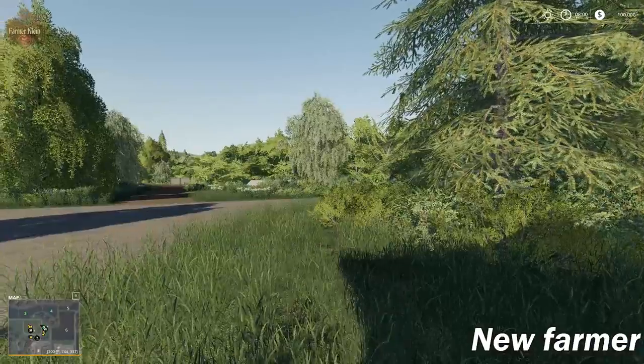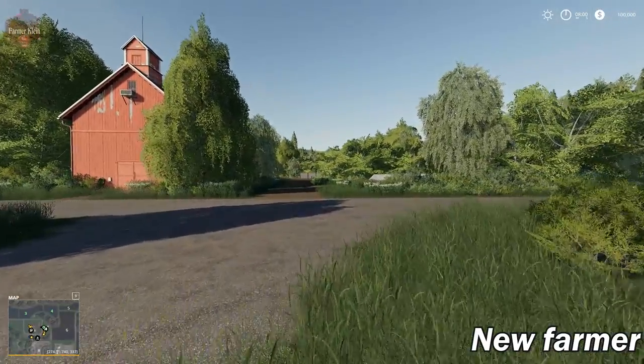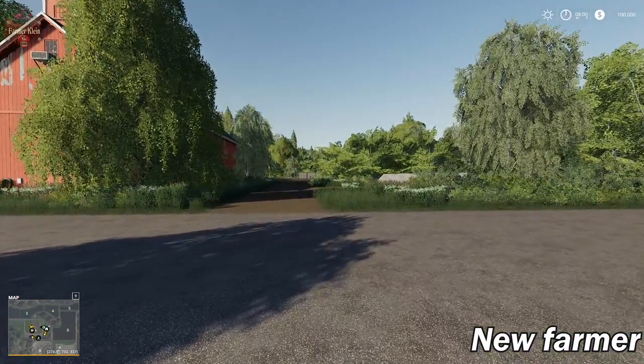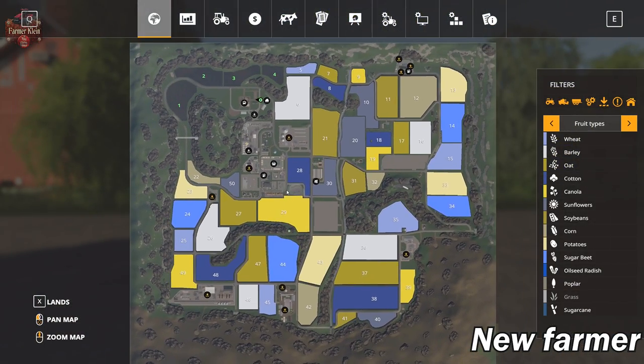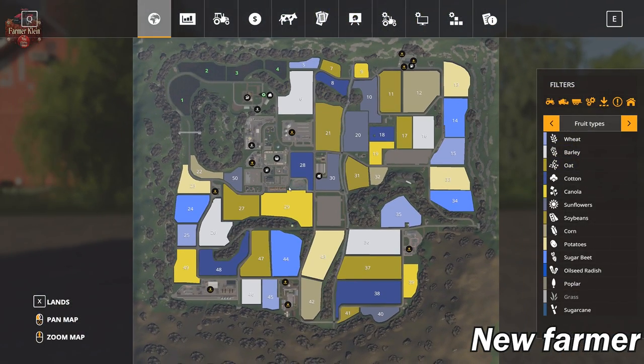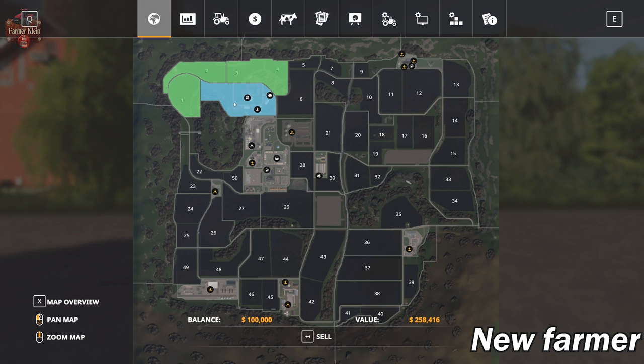Here we are, loaded up in new farmer mode at the starting farm. Let's take a look at the PDA. Here is the map itself. If we look at the lands area, you can see we start out owning the main farm, as well as fields 1, 2, 3, and 4. There's also a fairly nice section with a flat spot with gravel to put down some buildings. It comes with 4 fields and it's $267,000.